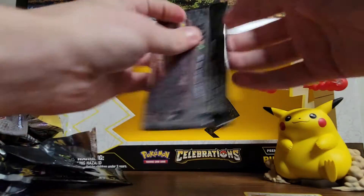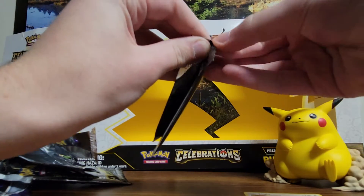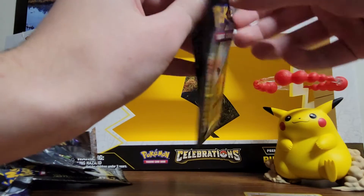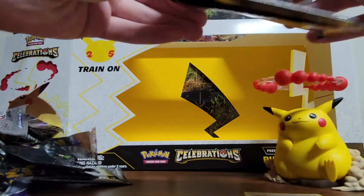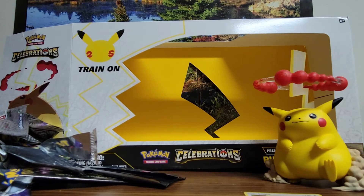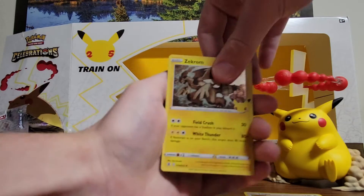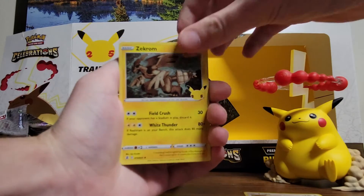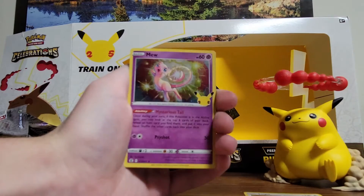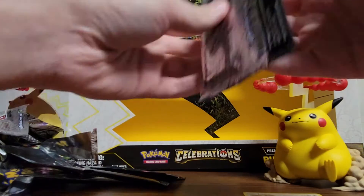Two packs left in the big Pikachu box. Even if I get nothing else, I cannot complain — I've gotten a Shining Magikarp, the Groudon I needed, and the Xerneas I needed. I'm really hoping I can get the Donphan, the Luxray, the Garchomp, but I have not gotten any of those yet. Cosmog and Mew — alright, last pack to go. Hopefully one last hitter here, something new I can put in the binder.